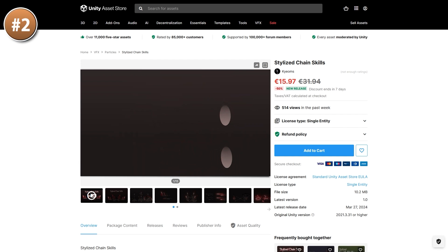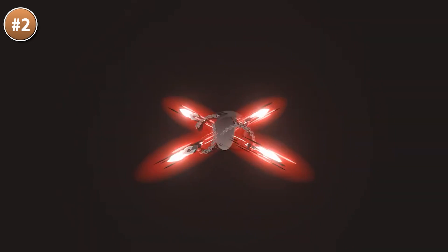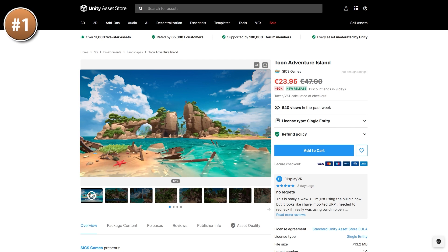Next, here's a really cool looking effect pack — this one is all about chain skills. Immediately I would say this looks inspired by Scorpion from Mortal Kombat; I can almost hear that 'get over here' line. It's got a nice variety of attacks from simple to complex. So definitely a very niche thing, but if you need some chain effects then this looks really great.